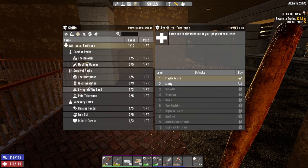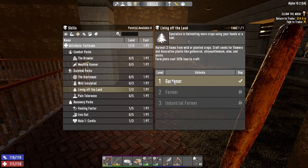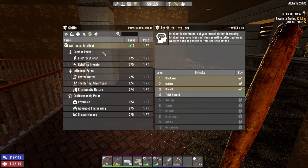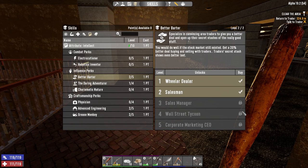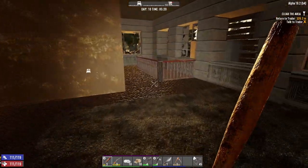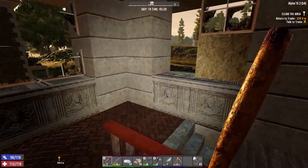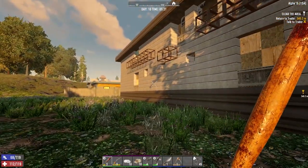During the night I put a point into Living Off the Land because I need a bit more stuff from my crops, but I probably won't put any more points there. What I'm going for now is Better Bartering 4, which requires seven levels of Intellect. That's tough, but it's going to give me an auger, which I really really want.